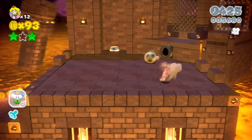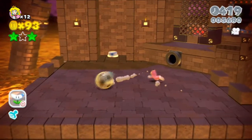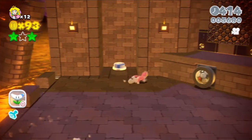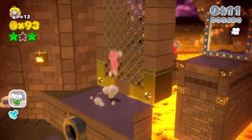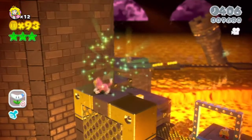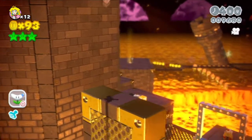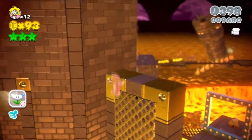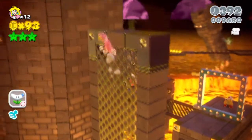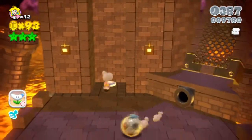It actually took me a decent amount of time to find the second star in the Bowser level, and I had to restart. As I came up to this button, I was like, what if I don't hit that button? Because a lot of times in this game, places where they want you to climb with the cat suit, they show with this kind of chain link surface. Sure enough, I tried climbing it, and there was the star — so now I gotta go beat Bowser again.